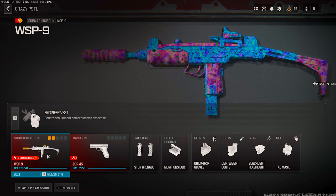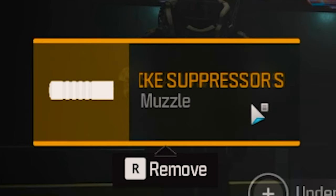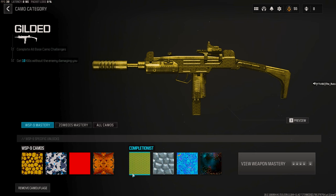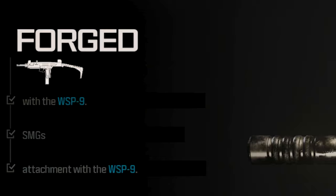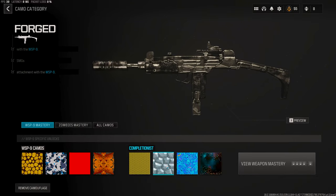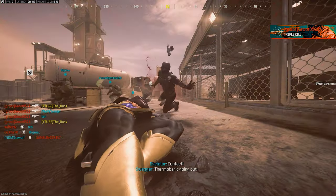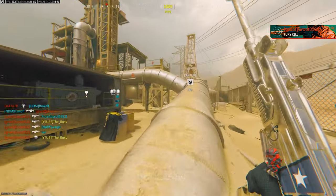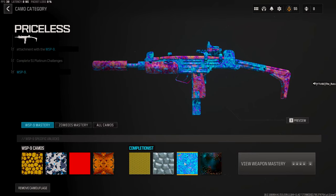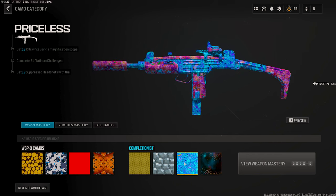Moving on to number four, we have the WSP 9. You don't need to do much to this weapon as far as building it — just put on a suppressor. I recommend the first suppressor slot as it does not limit your movement. Then throw on the Chrono Mini Pro. For platinum, you need 10 kills while using a magnification scope. That does not have to be a magnified scope — any scope will work, including a red dot. That's what I did and it counted. For priceless, you need suppressed headshot kills. I went ahead and kept my red dot on and ran as fast as possible getting headshot eliminations — plain and simple.